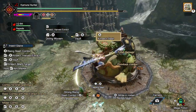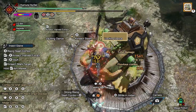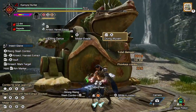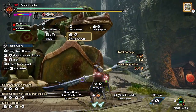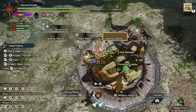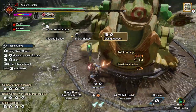Number two: Kinsec Slashes accrue charges for Diving Wyvern. When you hit a monster with a Kinsec Slash, your hunter will bounce backwards and upwards. You can do this a total of three times, and each time that you do it, it builds a charge for your Diving Wyvern. Those charges remain until your hunter hits the ground. If you use a Diving Wyvern on a monster with charges accrued, it will do more damage based on the number of charges that you had at the time.